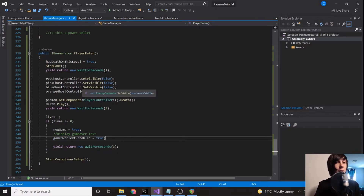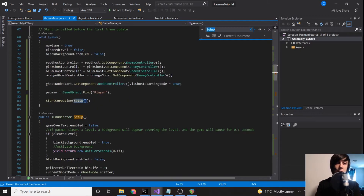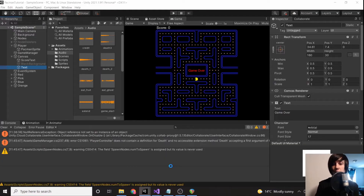So when we get eaten: we set hadDeathOnThisLevel to true, stop the animation, wait a second, ghosts disappear, we play our death animation, wait for it to finish, subtract from our lives — if lives are less than zero start a new game and display game over text, wait three seconds, go back to setup, and because it's a new game it will reset all of our values.